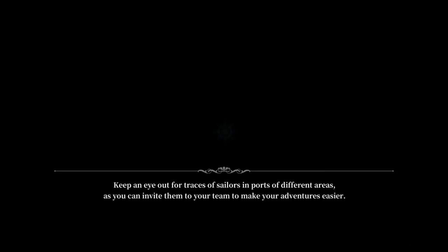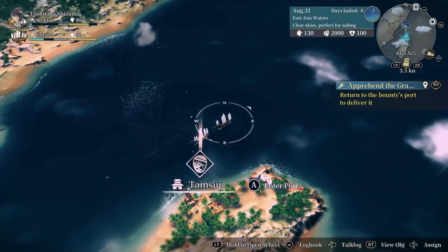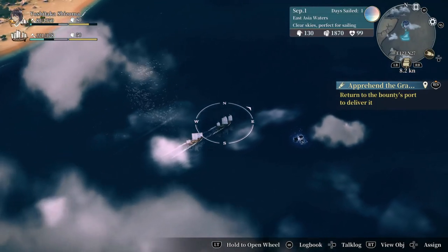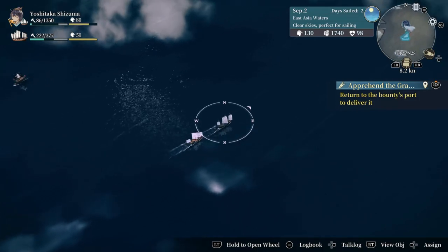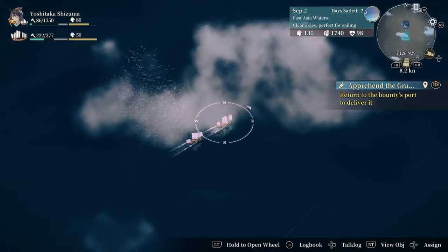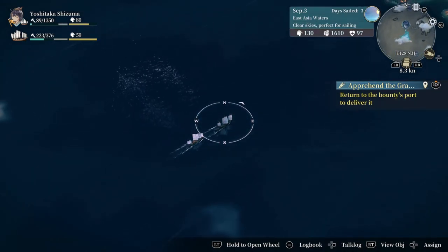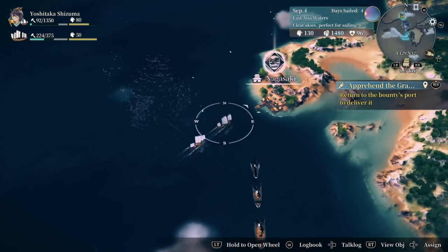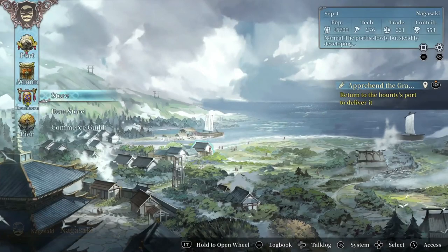All right, and we set sail. I feel confident enough to know where we're going now. We need to make it back to port. Don't get into any trouble. There are dangerous waters where pirates will show up, but luckily here in this area it's semi-safe. Back to Nagasaki — we know they have a shipyard there. And more importantly, we can turn in that bounty.